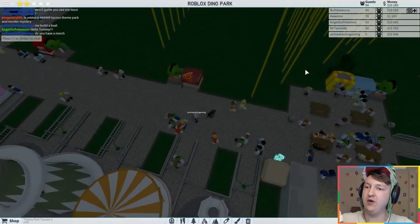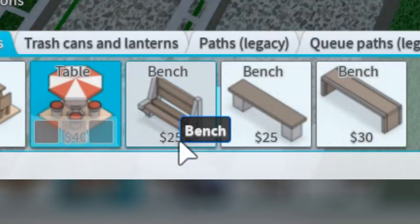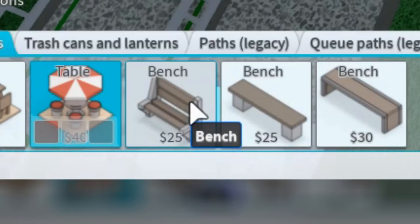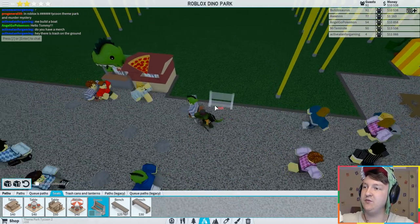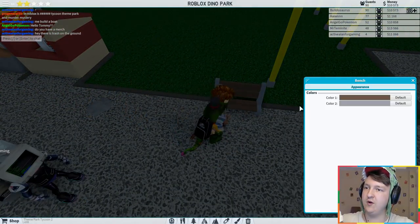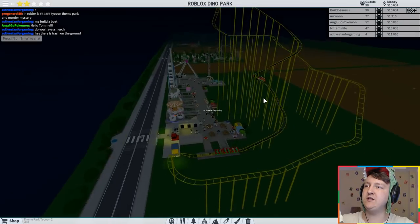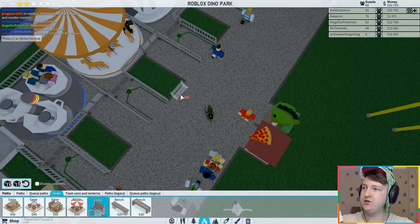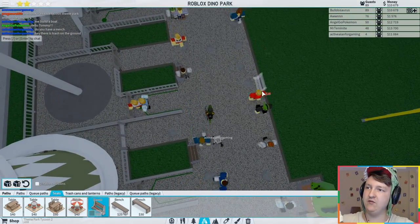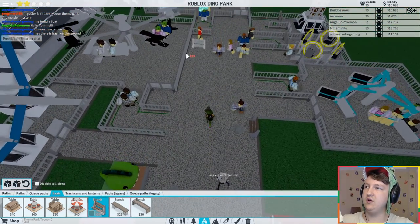Someone named Dana says 'I want to sit down for a while,' so I need to put more seats. The cheapest bench is $25 — it's made of rock and wood and has a part for your bag. Let's pick a color — maybe a little darker. I'll put some benches around so if people want to sit down they can sit at the end of every ride.